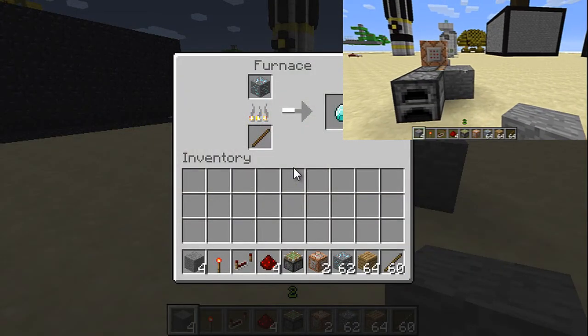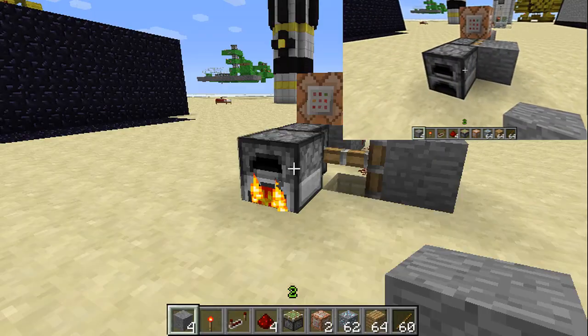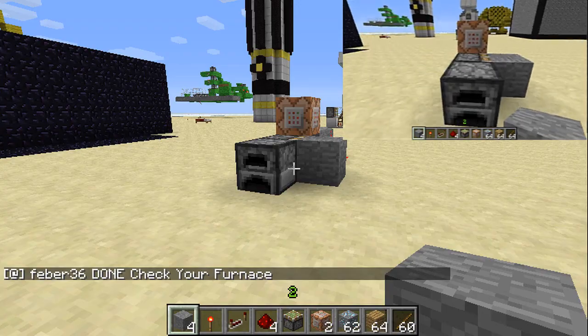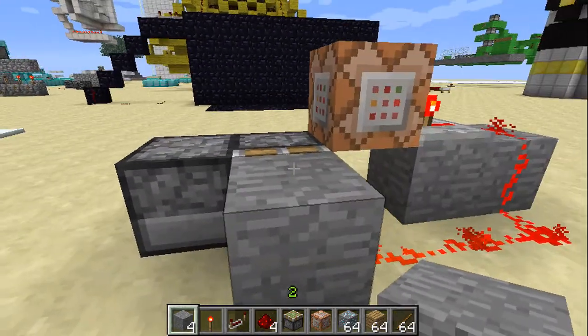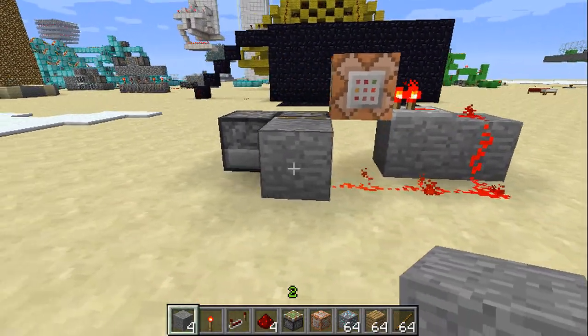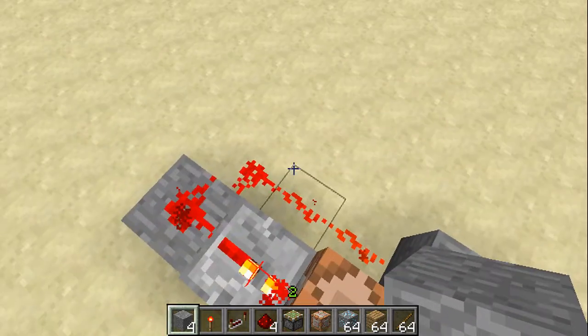Hey, how's it going everybody? My name is Dentistive and today I'm going to show you my super smart furnace. I took a simple, pretty common design of a smart furnace — or a bud switch actually — for the furnace, and I converted it into a super smart furnace. This one is a little better than most because it uses a command block and it's very compact.